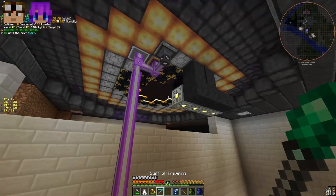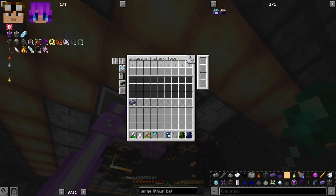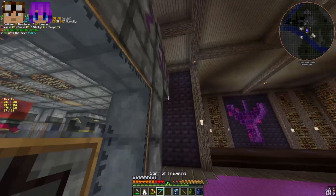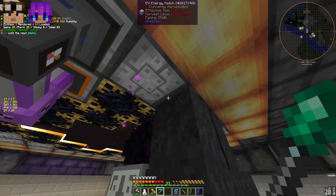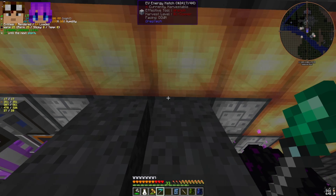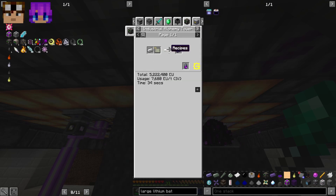You can basically just do an output bus ME, and then we're using a normal input bus HV with an ME interface. I have a recipe here for thaumium ingot and iron ingot. Also, I have a double EV energy hatch because we don't have an IV energy hatch in our current playthrough.